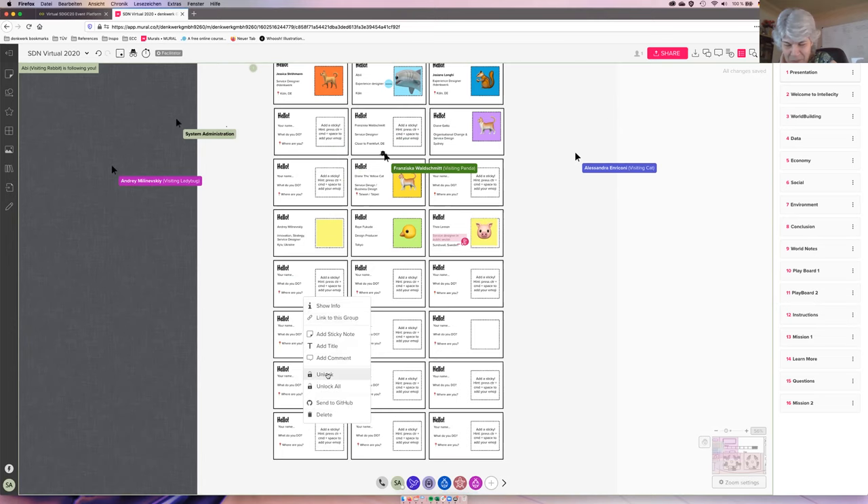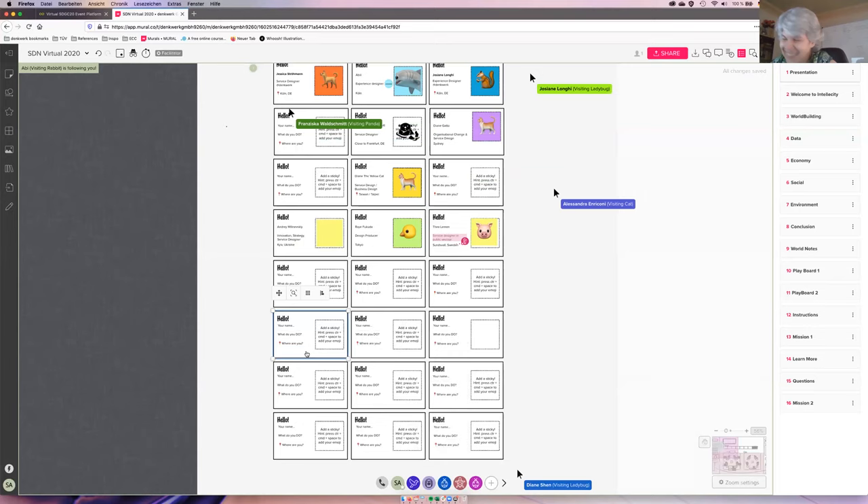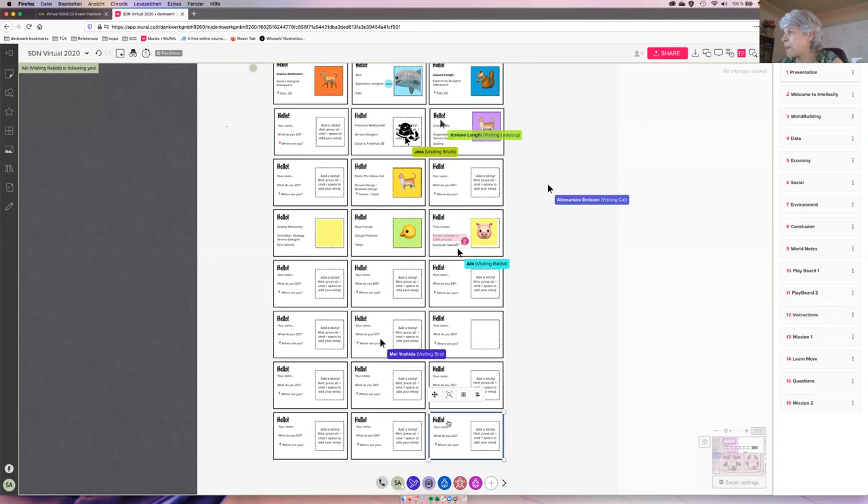It's funny that we both like cats and we're both Dianes. Yeah, there are like two Dianes. Hi Diane from Sydney, I'm Diane from Taipei. Hi, how are you? Are there any more people coming though?